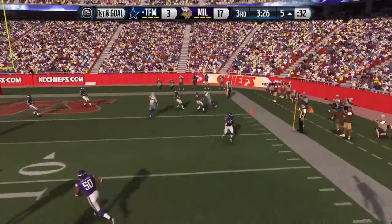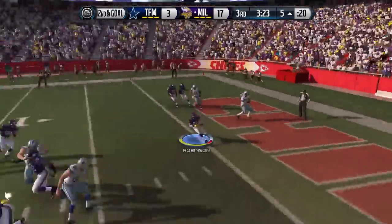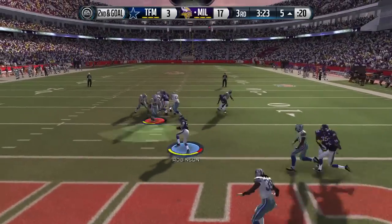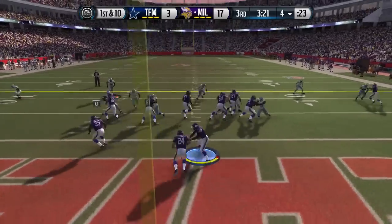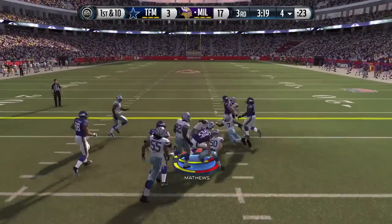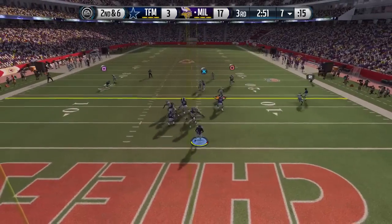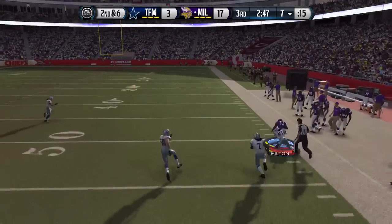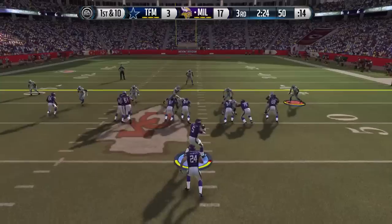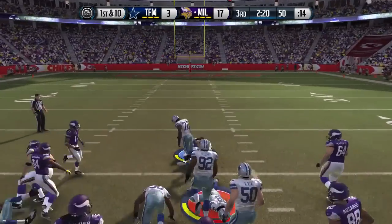Our 75 overall cornerback did a pretty decent job on Steven Jackson there, even though he's a running back. On second down and six, we go deep for T.Y. Hilton and he gets us a first down. Mike Vick is four for four passing, so Vick is definitely doing his thing.